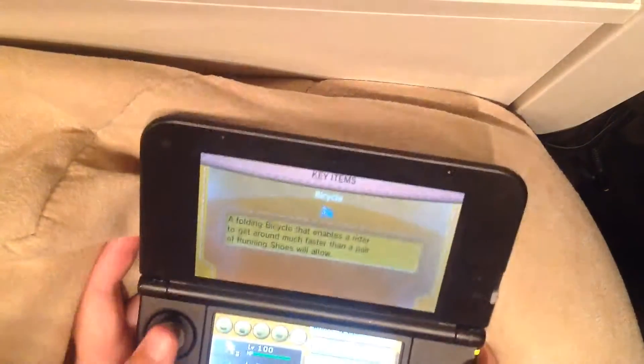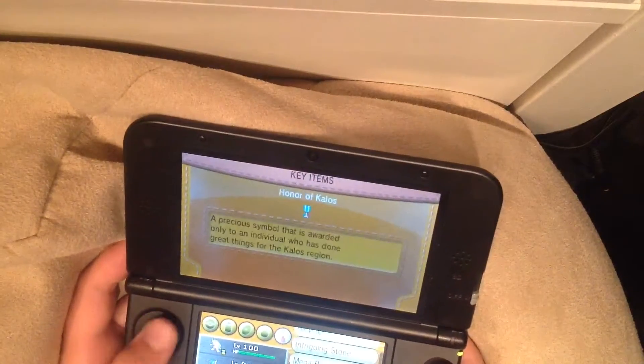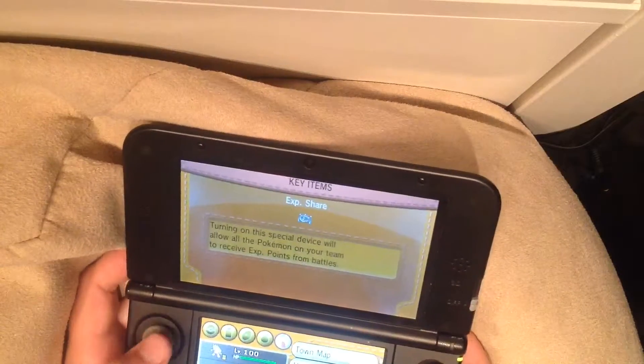To get this item you need to be at the end of the game - you have to complete the game and then go to Professor Sycamore's lab and you get the Pokeradar. It looks like this.